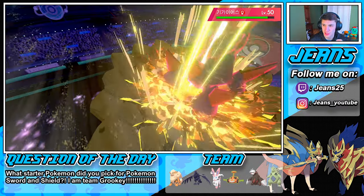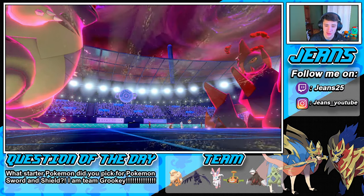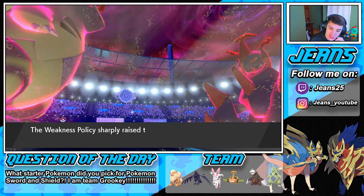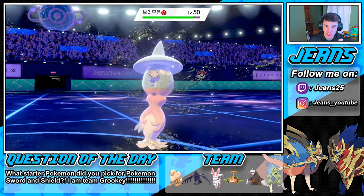I don't think Max Knuckle is gonna do too much damage on Gigalith — this thing is an absolute beast — but we do boost attack for our Excadrill. Hopefully we get this Hatterene out of the way, that would be huge. Oh no — this thing has Weakness Policy, it's an absolute unit! Iron Head pops off on Hatterene — take him out! Let's go!